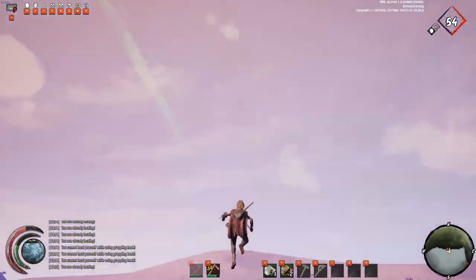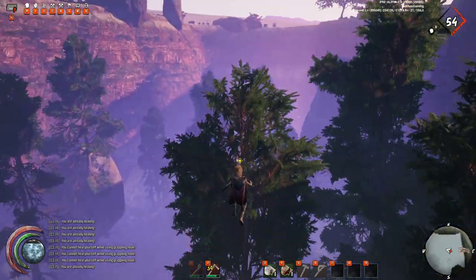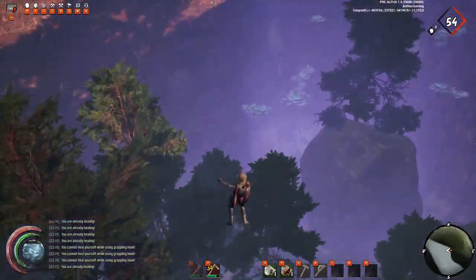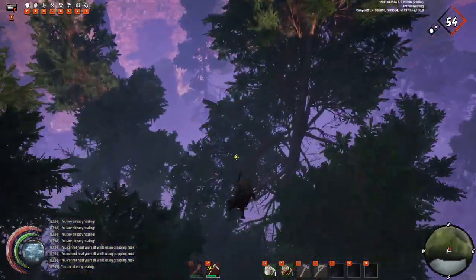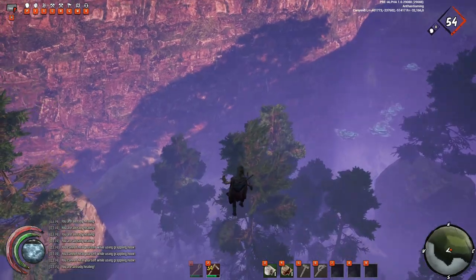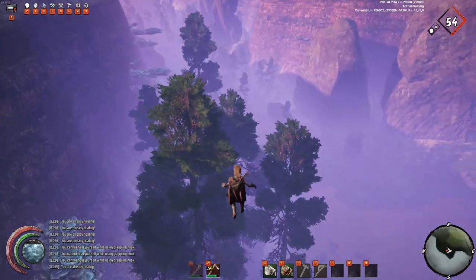There are two ways you can heal while in mid air. The first way is to swing really high up with your grapple, release and pop a bandage, then re-grapple to a tree before falling to the ground — otherwise the bandage would have been useless. The only way to successfully do this is to get up really high into the air, so swing along a few trees and get enough elevation.